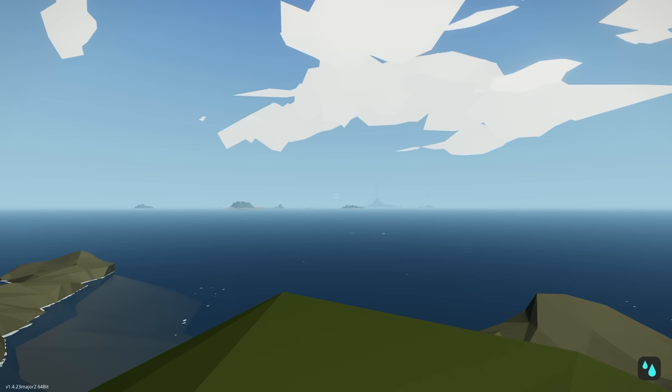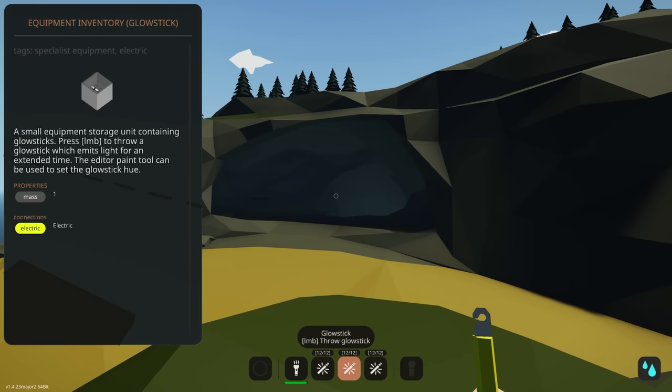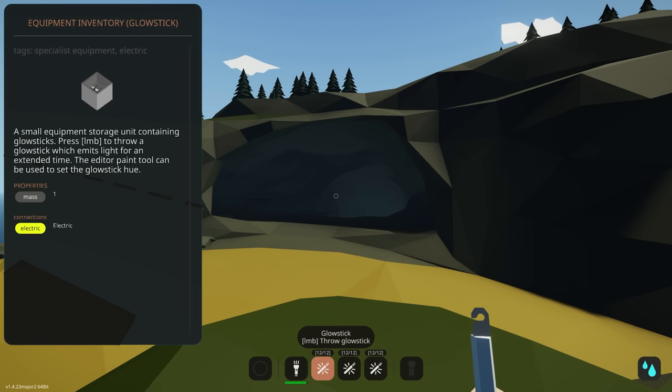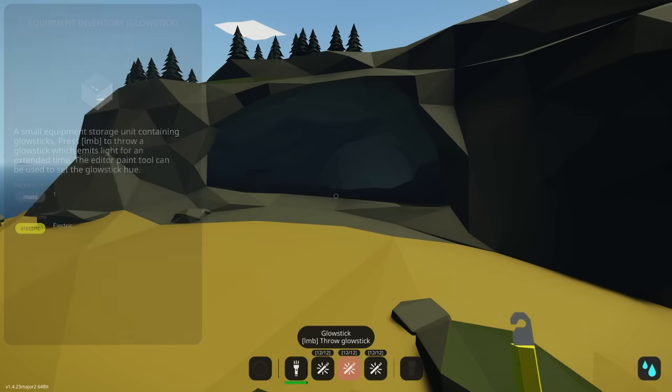Let's start by having a look at some of the new components. The first is the brand new glow stick — the developers already told us we'd be getting this so no surprise here. It's a first-person item you can store in a vehicle inventory slot or carry on your own person. Each inventory slot will carry 12 glow sticks, which is quite a bit. You can also paint your glow stick any color you'd like, and that will reflect when you throw it.